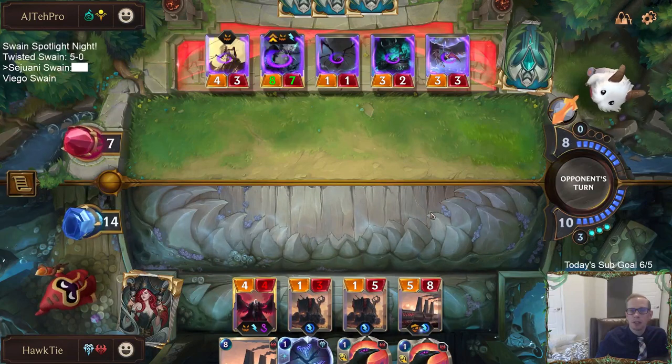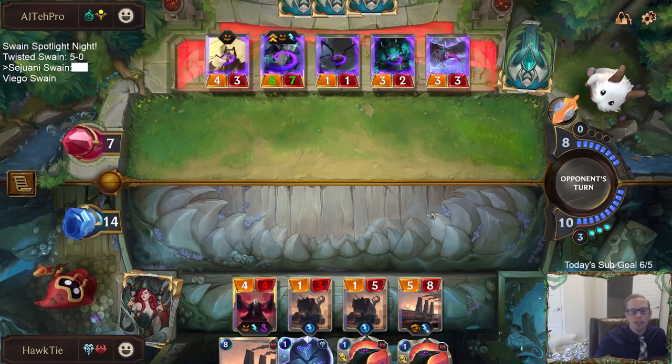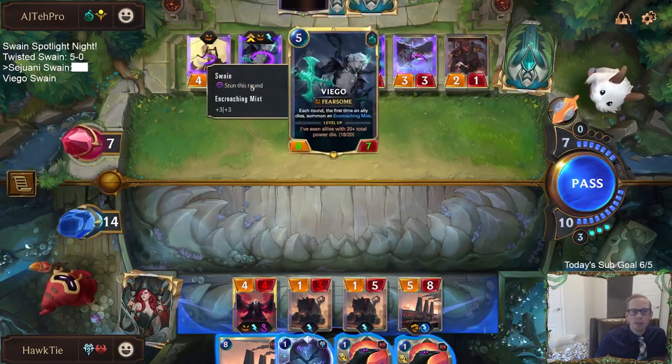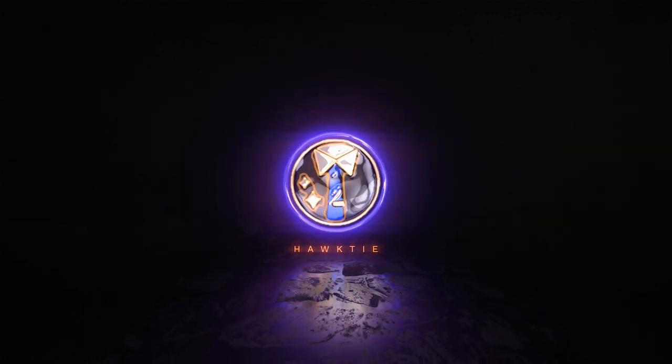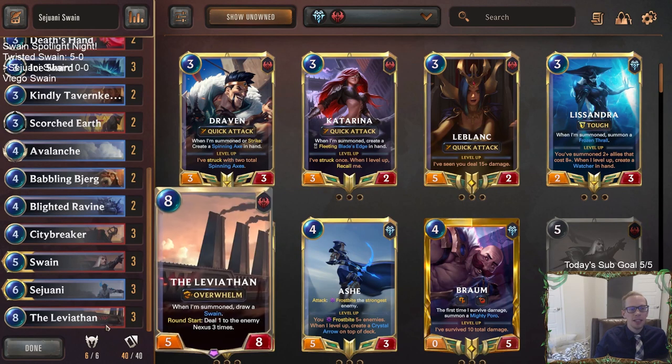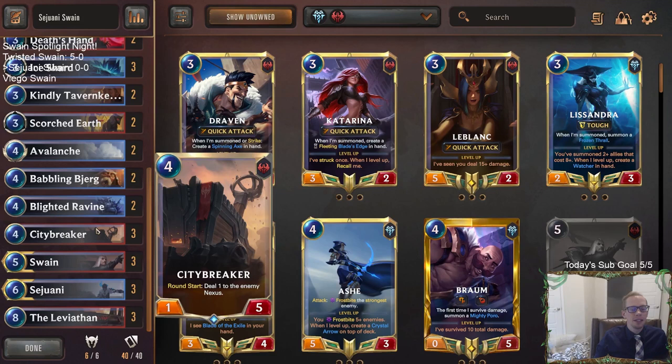I also have double Ravenous Flock to kill it — that would be ideal. If we can kill it with double Ravenous Flock, we can play a new Leviathan. In fact, a new Leviathan can get a third Ravenous Flock. Welcome everybody in Twitch chat and on YouTube for some Sejuani Swain as our second Swain deck here in Swain Spotlight Night. We're going to be playing a deck I really like, specifically because of City Breaker.